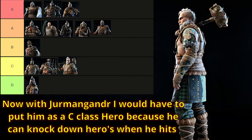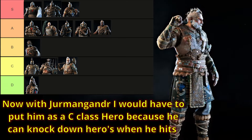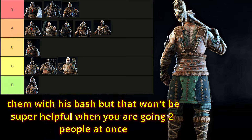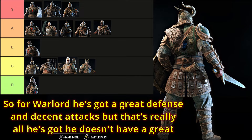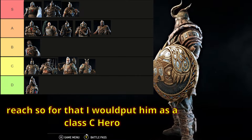Now with Jormungandr, I would have to put him as a C class hero because he can knock down heroes when he hits them with his bash, but that won't be super helpful when you're going against two people at once. For Warlord, he's got a great defense and decent attacks, but that's really all he's got — he doesn't have a great reach, so I'd have to put him as a class C hero.